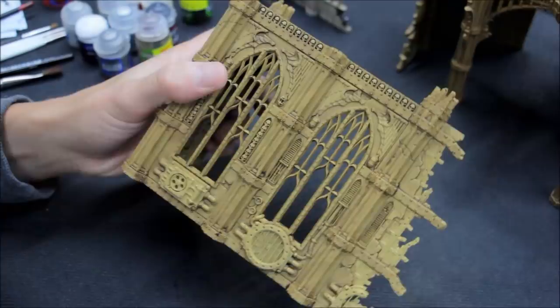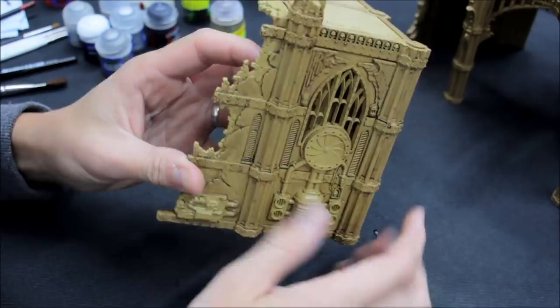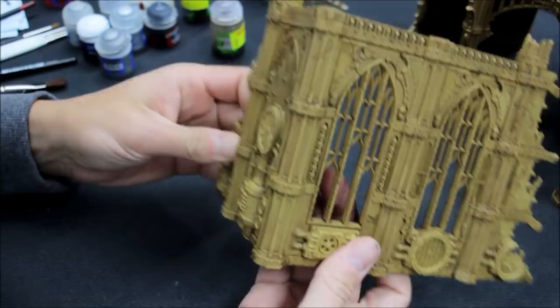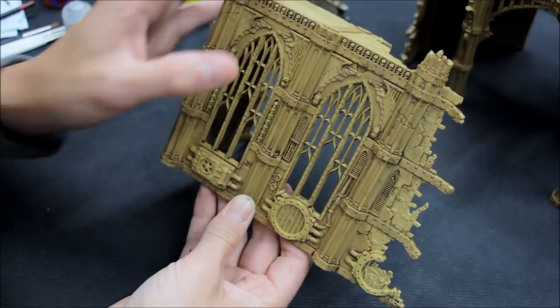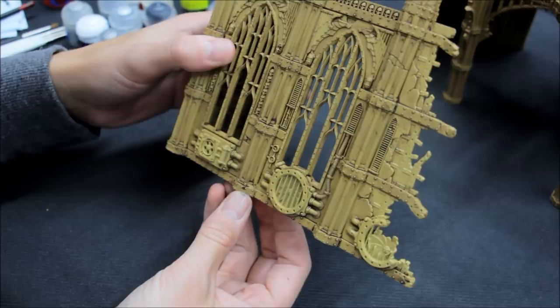Shading's been done with the Agrax Earthshade — just gone over the whole thing, other than the large metallic areas. So now you've got your medium shade and your dark shading with the inks done — that's two stages. What remains is just to bring them up with the highlights — two highlights we're going to do. Wait until this is nice and dry before starting; you don't want to pick up part of the ink as you begin your dry brush technique.